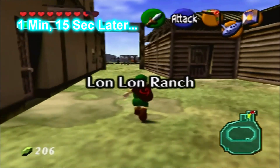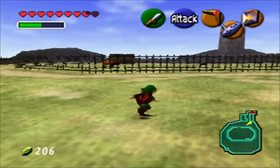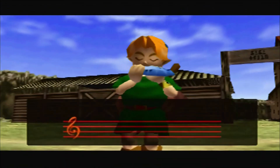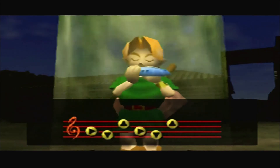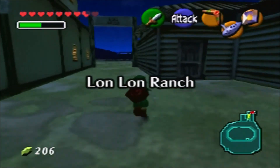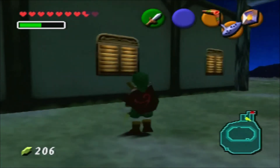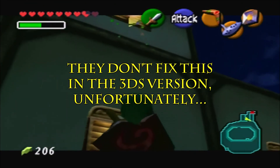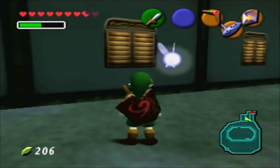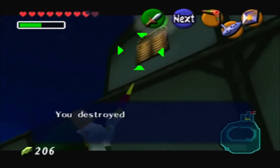Alright, we're back in Lon Lon Ranch, where the horses in the corral are just as lively as ever. Let's come back at nighttime, though. There's a couple of gold Skulltulas here that we couldn't obtain earlier, but now that we've got the boomerang, we can let them have it. Aim was a little off there. There we go. It's kind of a tricky angle.